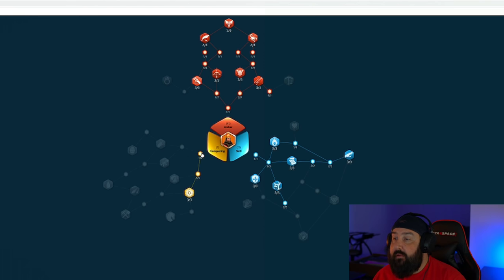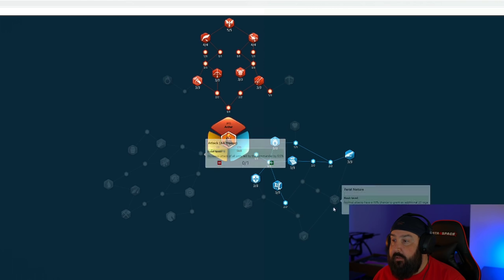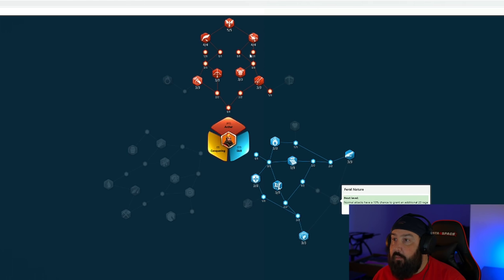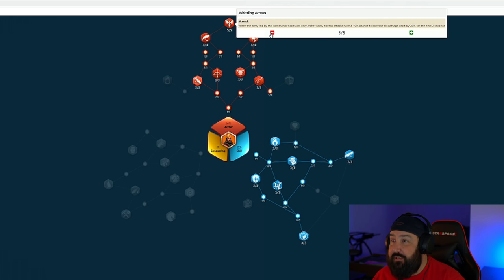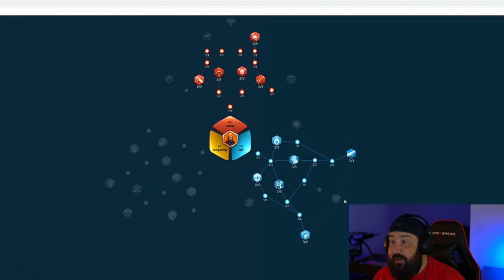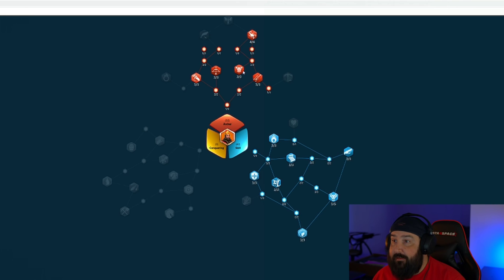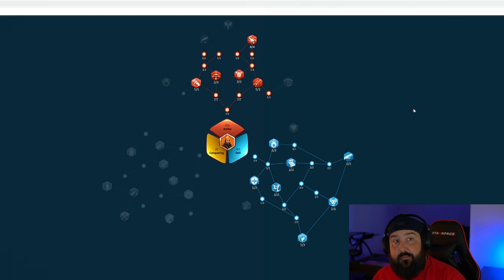If you want to go full rage, you can certainly do that as well. Going Feral Nature — let me show you what that looks like. We're going to need to take some points out of the archer tree to get there, which is unfortunate because Whistling Arrows is an absolutely amazing skill. We'd also have to get rid of Phoenix Tail Arrows. It's a lot to give up to get Feral Nature, which is why I generally don't do it. But that's your max rage alternate build, keeping the health node.